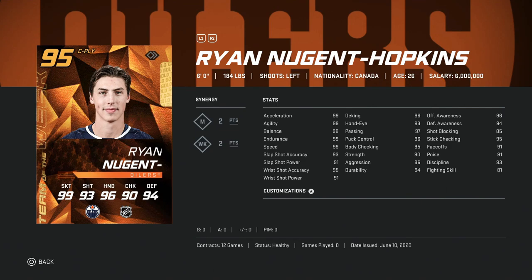And you've got the 95 Ryan Nugent-Hopkins. Same kind of thing — this card is a lot like the Zetterberg and the Wayne Gretzky at 99. He just doesn't have 91 faceoffs, so he's probably going to have to go on the wing. There are just so many good left-handed winger cards, and he's just not tall or big enough to really make a difference. This would be a sell for me if I packed him.